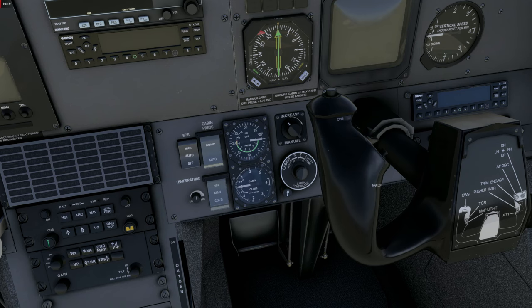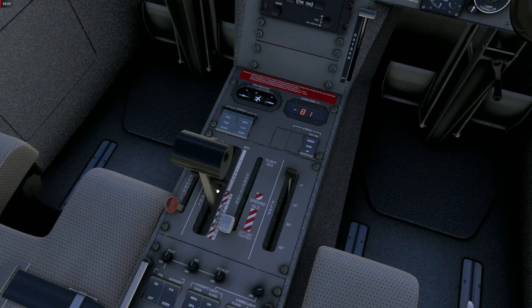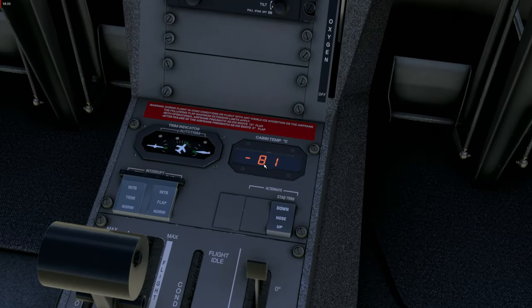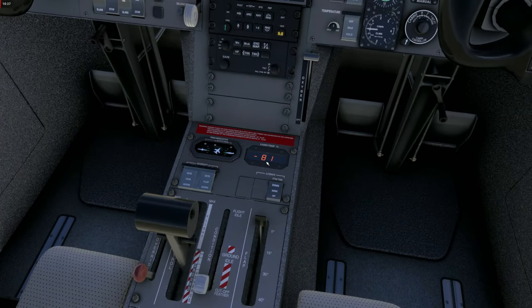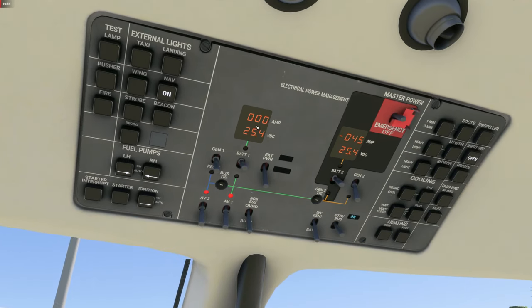The pressurization rate knob — the little arrow — goes to the 12 o'clock to 1 o'clock position. Now we switch on the oxygen supply and make sure all the power handles are idle and in the lower position. Unfortunately the cabin temperature sometimes has a bug showing negative 80 degrees — that's inaccurate. Now let's switch on the batteries: battery one first, then battery two. We make sure we have sufficient voltage — for engine start we need at least 24 volts. That's checked.